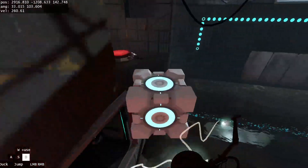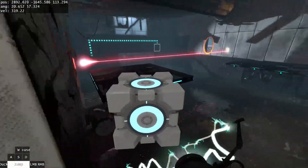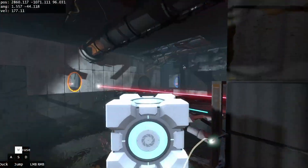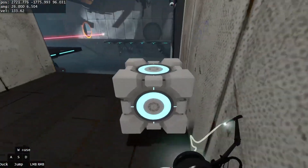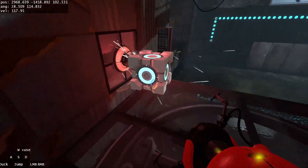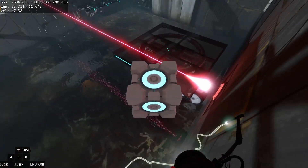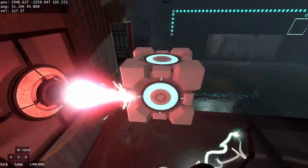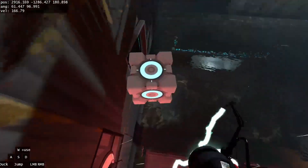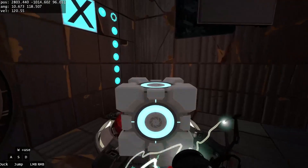You can either continue that hop all the way across — that's if you're a little more advanced, and that hop is probably going to be pretty challenging. Or, once you get on the platform, put the cube on the edge, jump off the cube, and then immediately grab it. You can land on this bit of the wall and just go over to the end — put the cube on the button.